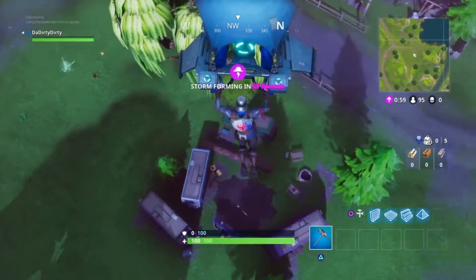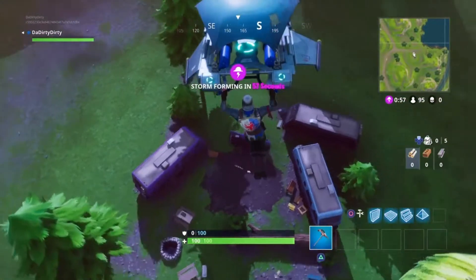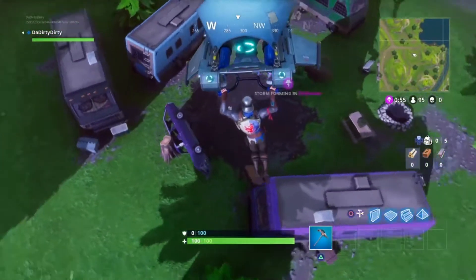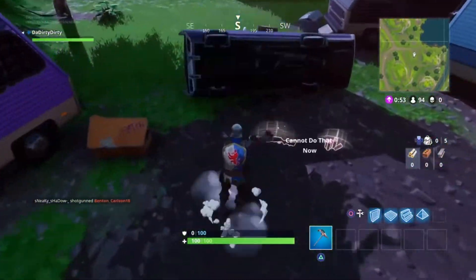What I strongly recommend is: if you see a weapon on the ground, grab that first, and then go for the gold chest on top of the RV marked with the yellow X. The best way to get on top of the RV — there's a log right below it, you'll see a red arrow pointing up. Hop on the log, hop on top of the RV, pop that gold chest, and collect that loot.